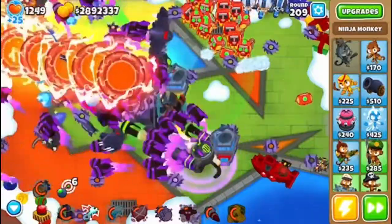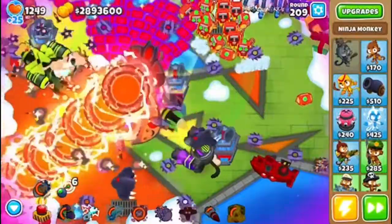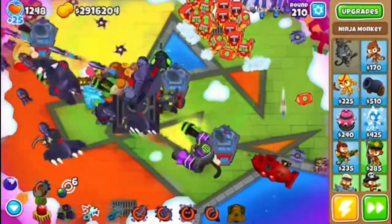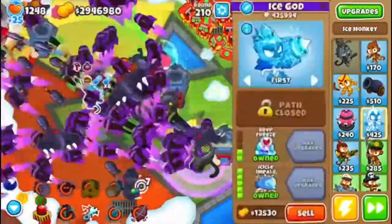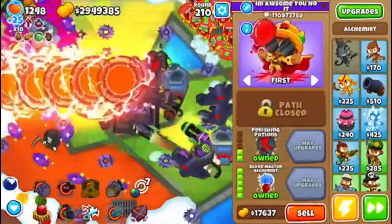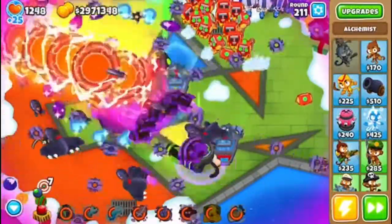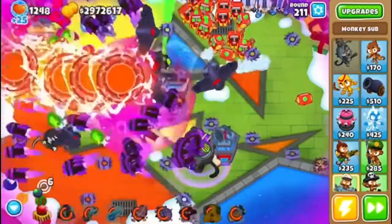This is a very simple strategy. You basically only really need this, this, this, and that — four attacking towers. Nothing else. Just four attacking towers, and then the others are for buffing — there's a lot of buffing. I'm gonna sell these other tech bots I'm not using anymore, just because I'm not sure if they do cause lag. I want as minimal lag as possible.